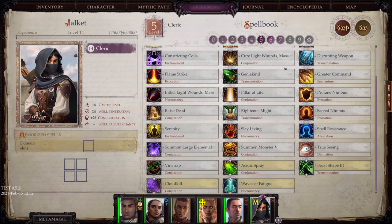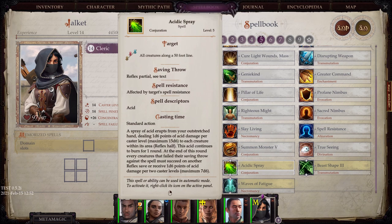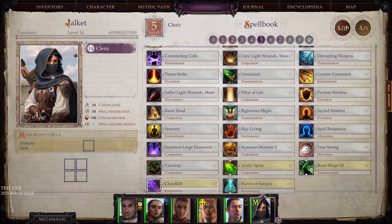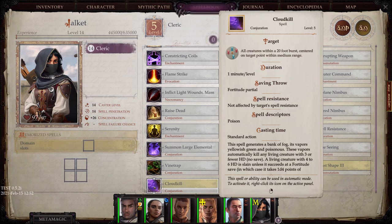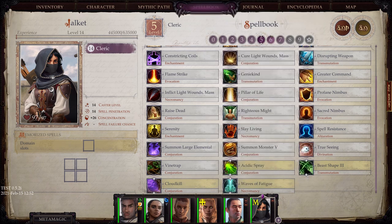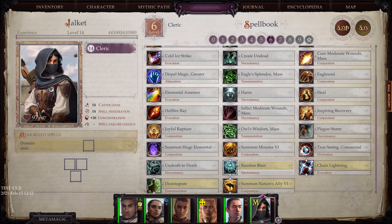Acidic Spray. Beast Shape, which allows you to become a large bear. Cloud Kill, which I never used but enemies use with no hesitation and to disastrous effects, so I assume it's useful to put on an enemy squad. And Waves of Fatigue, if you want to apply the fatigue effect on your enemies.